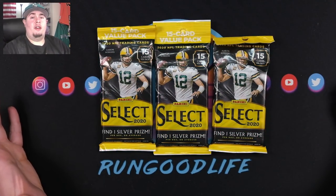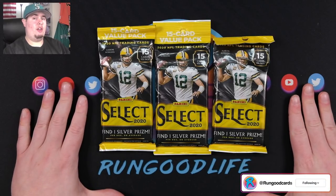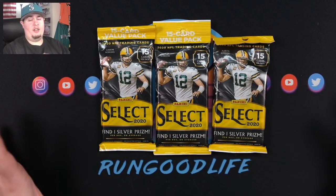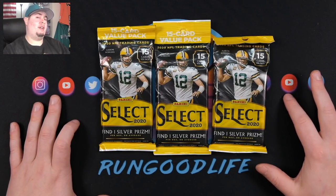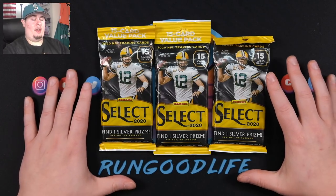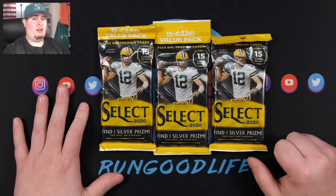Compared to the Optic value packs, these are very, very good. I would say these are the best fat packs and cello packs since Mosaic football in terms of football products. Prism was a little weak — very hard to get silver prisms out of it. Optic was pretty trashy, very hard to get anything out of those fat packs. But from what I've seen, these are great. Tons of hits coming out of them.